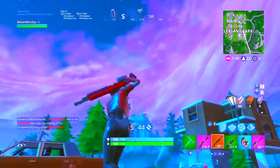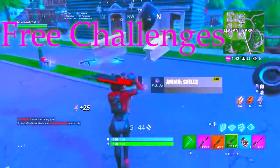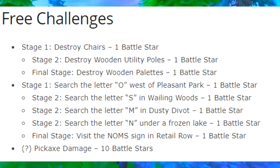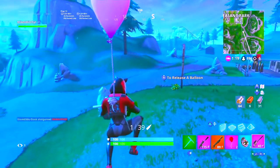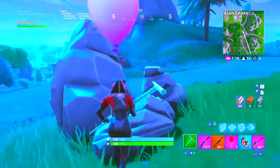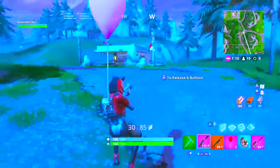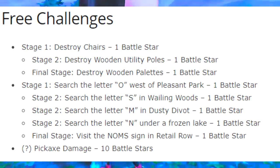These are stage challenges and they're pretty easy — you just have to destroy stuff. Stage 1, you have to destroy chairs, which is one battle star. Stage 2 is to destroy wooden utility poles — they're like big poles found all over the map. And the final stage is to destroy wooden palaces, which is also one battle star.